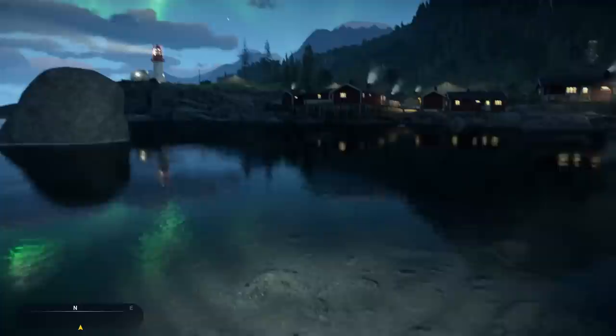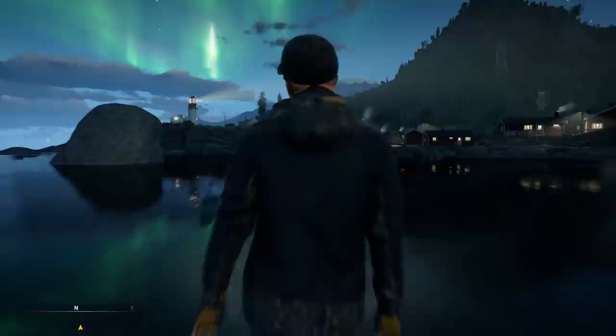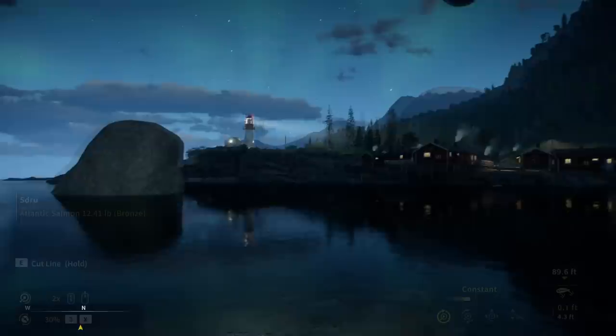They've added some new things: there's the ability to quick chat, but you can't type — you select from a bunch of options. There are also emotes. I do this every time I go fishing, but we're just going to go with the most simplistic approach, get a spinnerbait, cast out, and see if we get a hit.